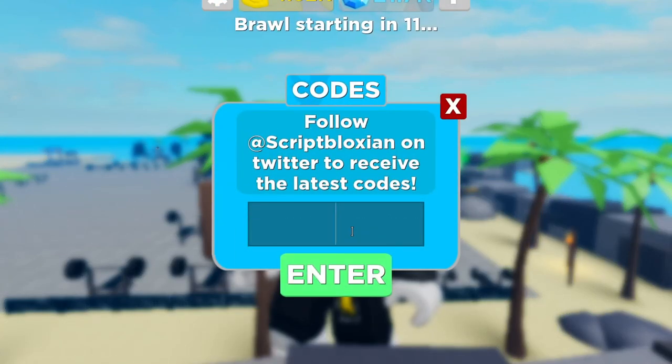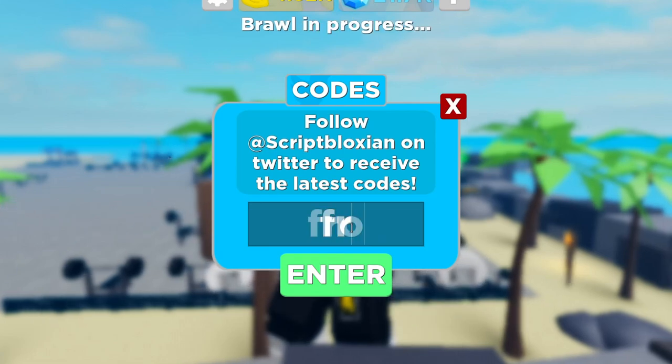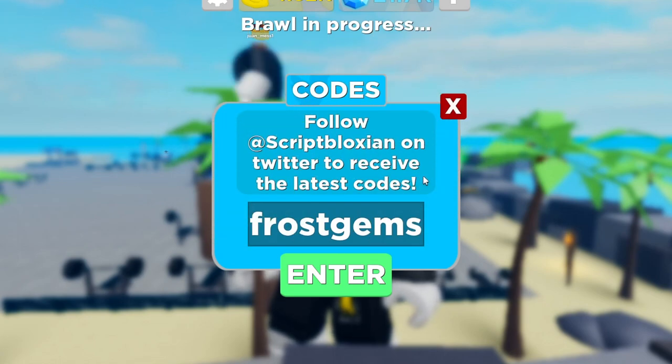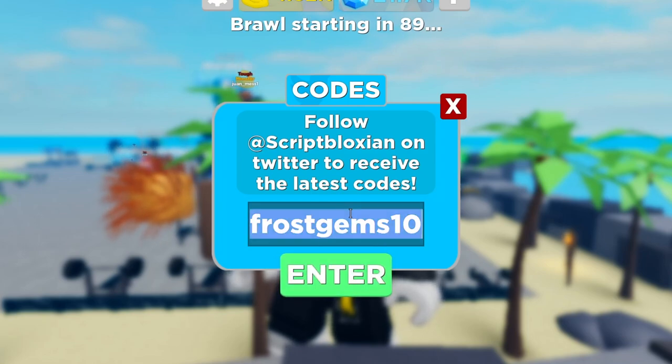Another code that works is 'spacegems50' — S-P-A-C-E-G-E-M-S-50. Get that for yourself. Another one is called 'frostgems10' — F-R-O-S-T-G-E-M-S-10. Frost Gems 10 gives you 10,000 gems, so get it for yourself.